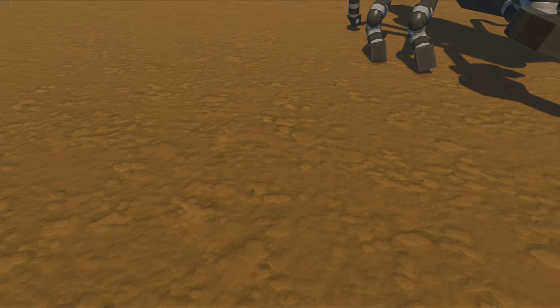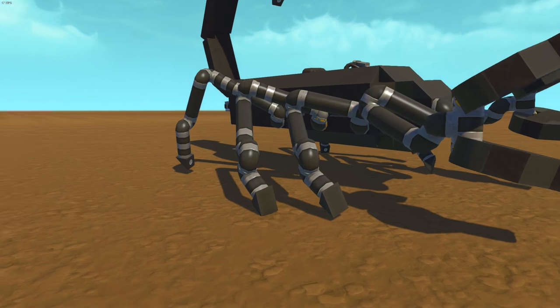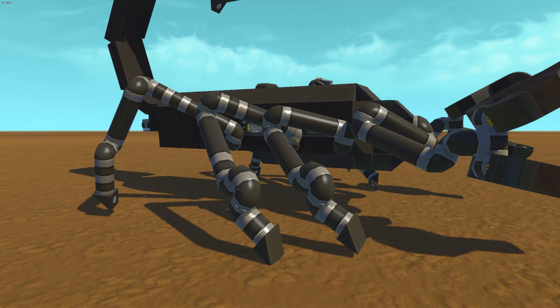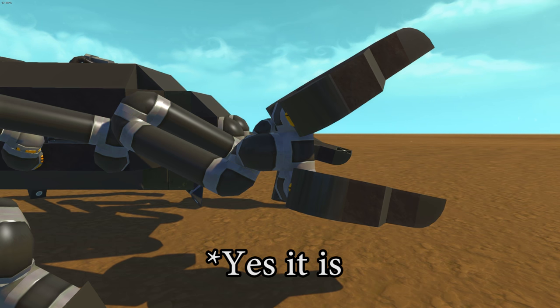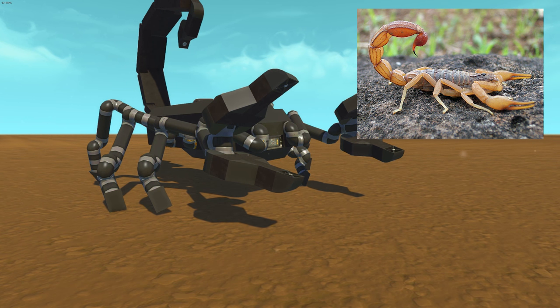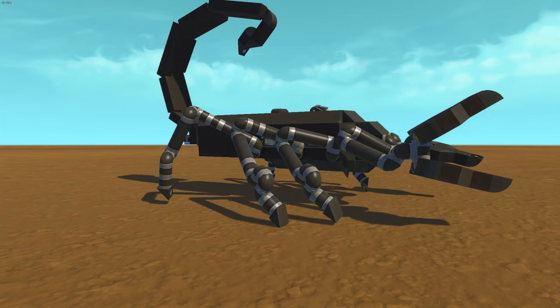Now before everyone gets on my case — which you probably will anyway — I know I made a huge mistake and this scorpion only has six legs, three on each side. I realize now, a little bit too late, that scorpions are supposed to have eight legs, four on each side, and that does not include the claws. Now it's not entirely my fault, and I'm gonna show you why. Look, this is the reference picture I used straight from Wikipedia. I used this picture to model this scorpion after, and if you look at the leg count — one, two, three on this side — and then the claws.